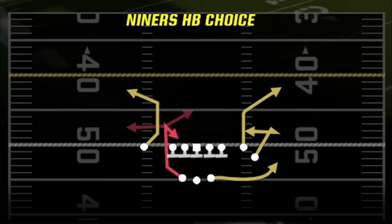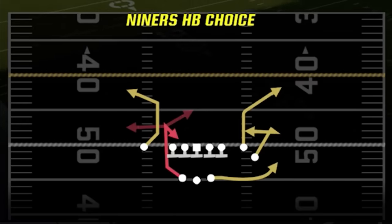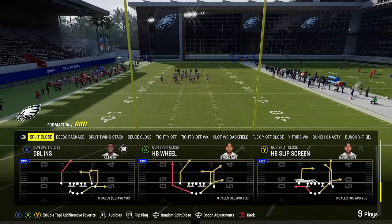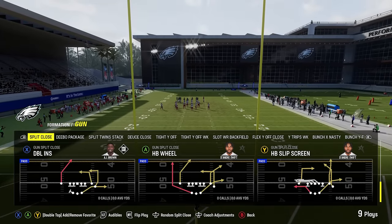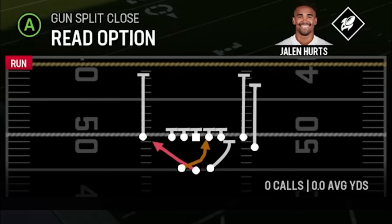My last play is the halfback niners choice — this play is probably your best dink-and-dunk play. It has multiple man and zone-beating concepts all over the field, making it like the perfect play for dink and dunks. So with these four audibles you really have everything you need. My fifth play would probably change — I haven't figured it out yet since I haven't run this too much in gameplay, but I could run any number of plays.